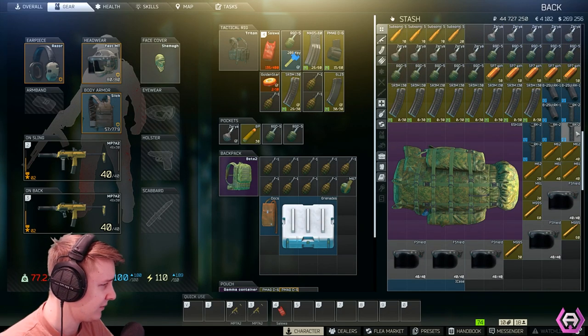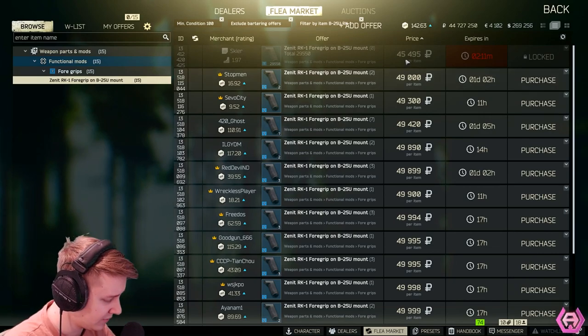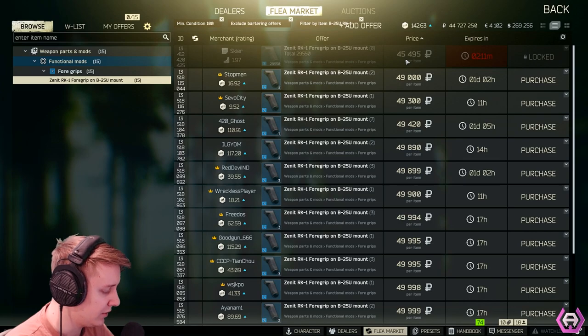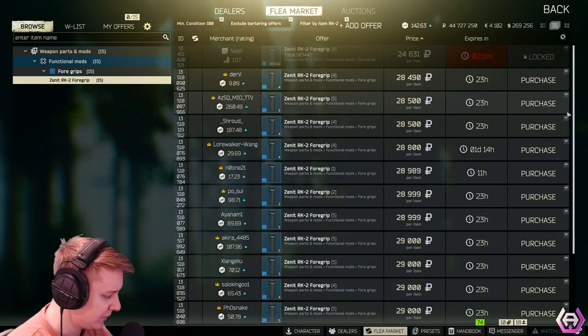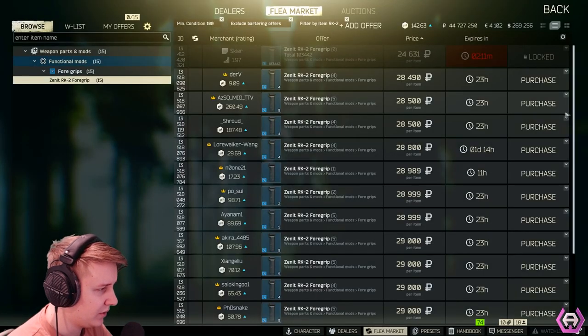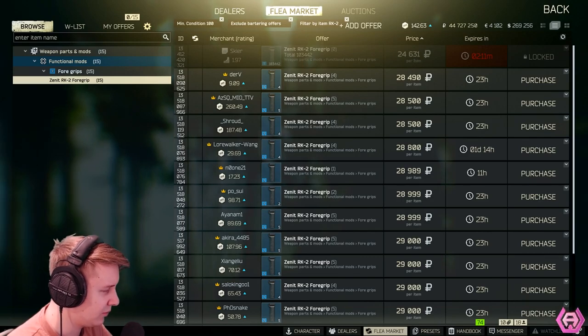The next items are from Skier. You need to buy the RK1 grip, which you buy for $45,000 — I sold mine for $51,800, with a profit of $13,000. The last item from Skier is the RK2 grip, which I bought for $24,600 and sold for $28,000, giving me a profit of $13,000.